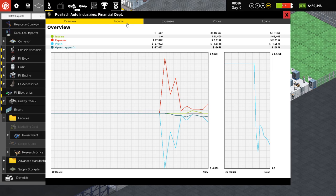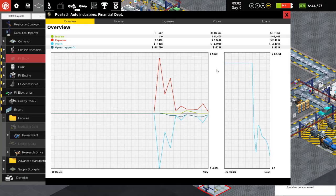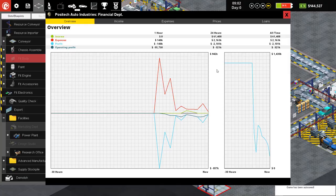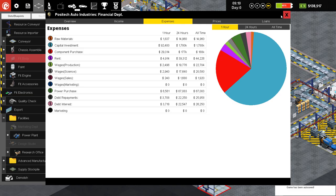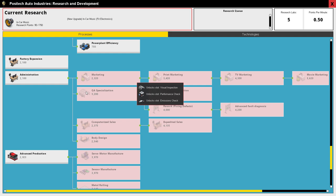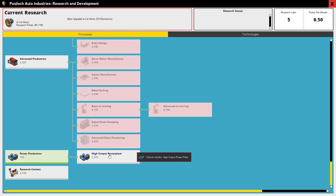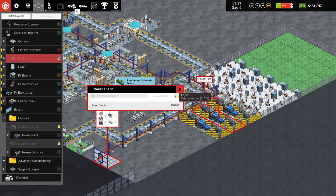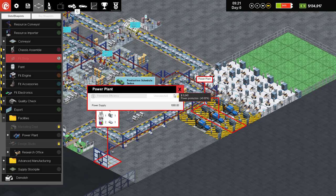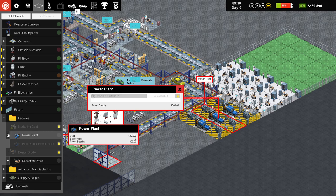Right now we only produce about 35% of the power we use as far as I can tell. You can research power plant efficiency to increase the amount of power you produce, or a high output power plant. It looks like there are two different power plants and there's also an upgrade for them. We'll figure this out as we go. Another research just completed — we now spend 4,000 less on power, which is awesome.